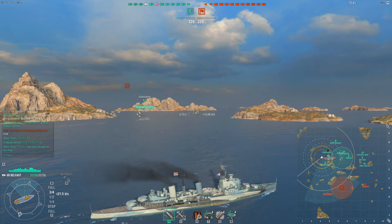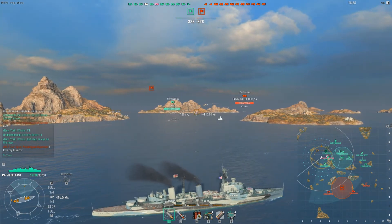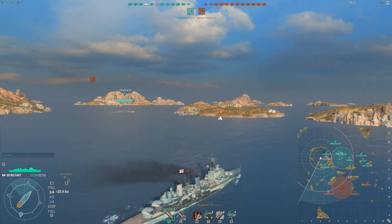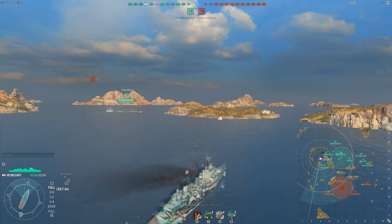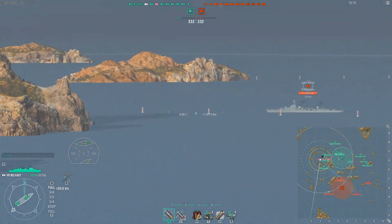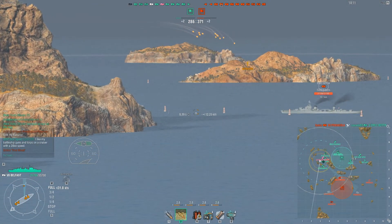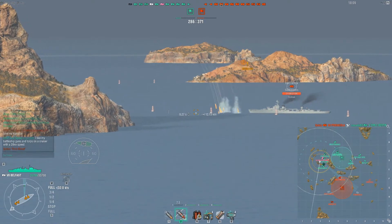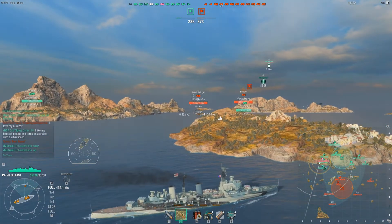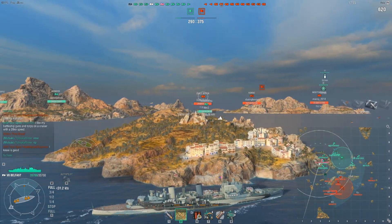We are on the western side of the map. We have a friendly Königsberg that is being extremely ballsy right now — just pushing all the way down south and is instantly spotted, coming under fire from the entire enemy team. Now the Belfast is unusual compared to other British cruisers. She does have HE and her HE is pretty decent. Her AP is very similar to what you see in British cruisers, but HE still has the fire chance. Shooting AP against Emil Bertons, let's see if we can get a citadel.